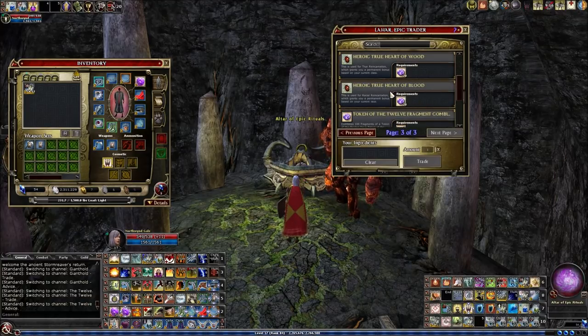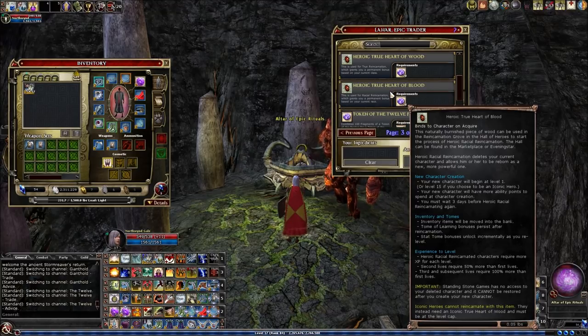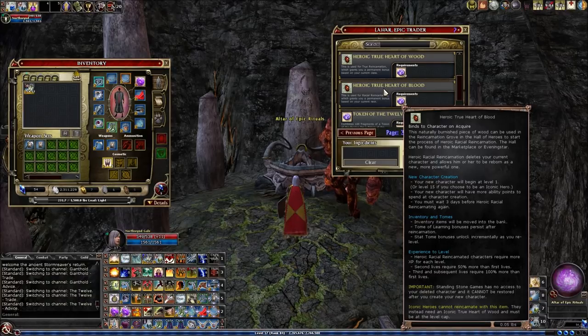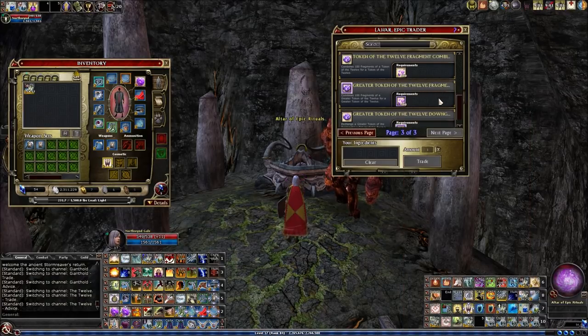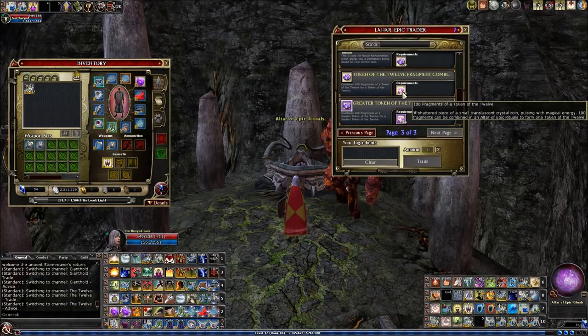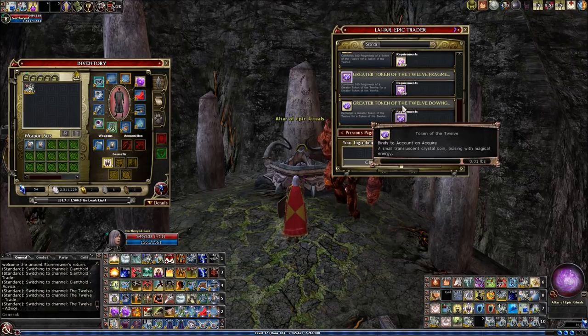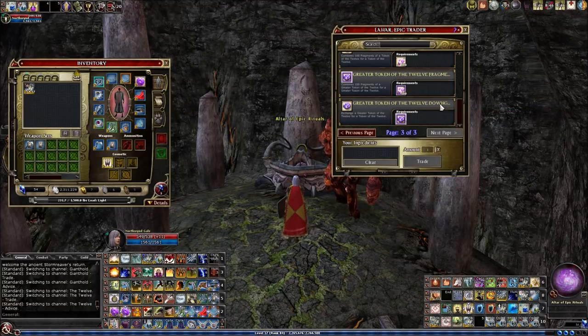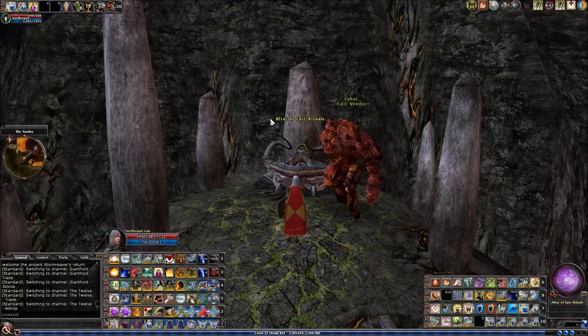You can also get hearts here. I just had a question from somebody new to reincarnation asking where to get hearts. You can get the heart of wood to heroic reincarnate here for 20 tokens, or the heart of blood to racial reincarnate. You can also convert your fragments into whole tokens, and convert regular tokens of the 12 or greater tokens of the 12 to regular tokens — but not the other way around.